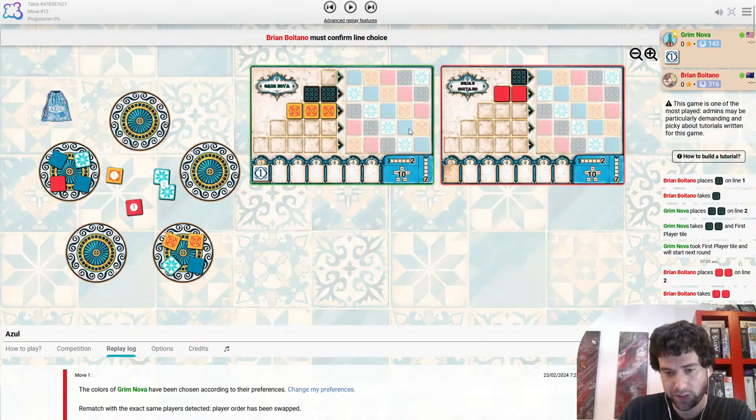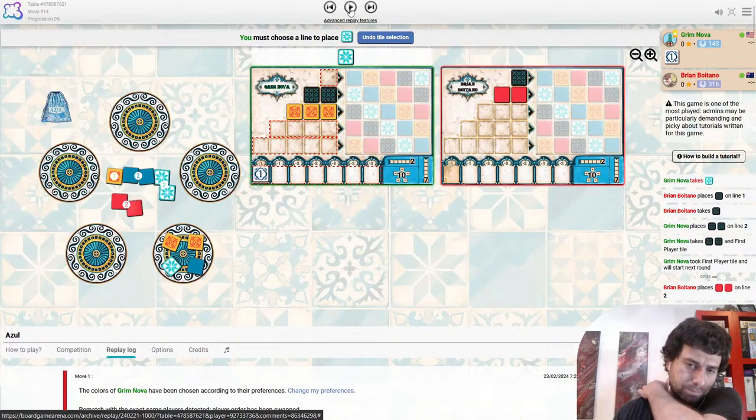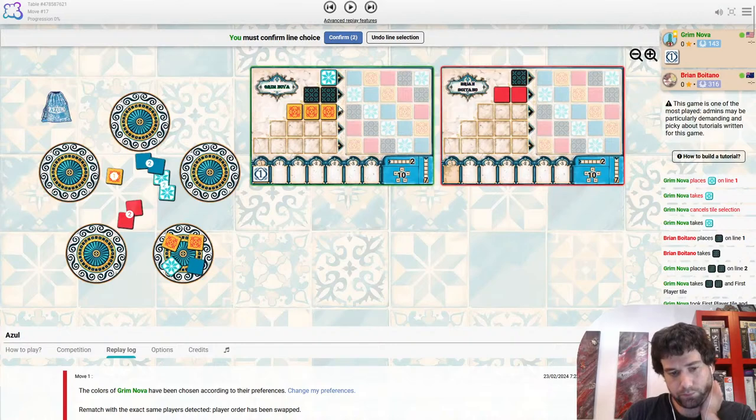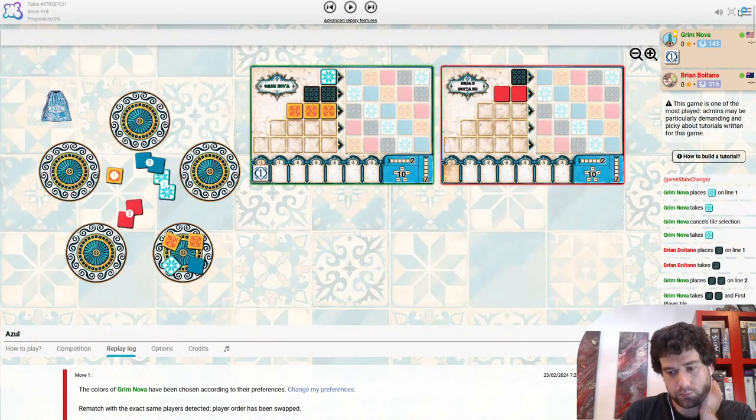Grim does hesitate before taking one white. It does leave a few things open. A nice little trick that Brian can do here is taking one of something — like maybe one blue or even one white. What it does is group up a lot of things in the middle. For example if you took one white, you would group up three yellow and three blue together, meaning on the following turn you'd get three of something for your line three. That's a little common trick to look out for.